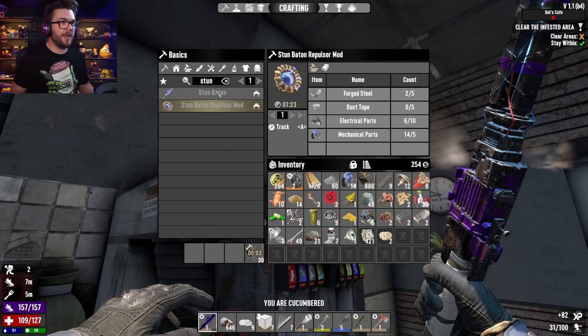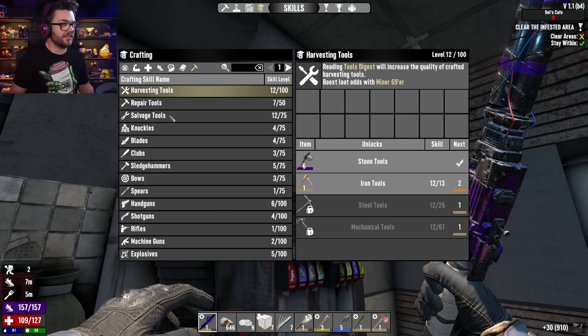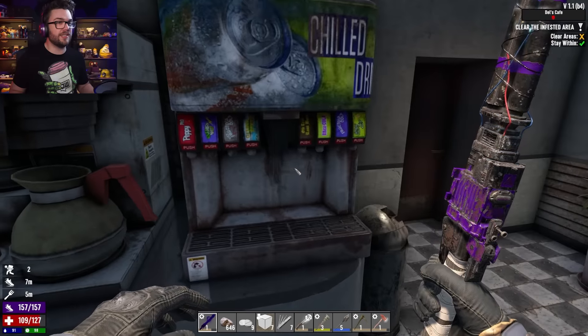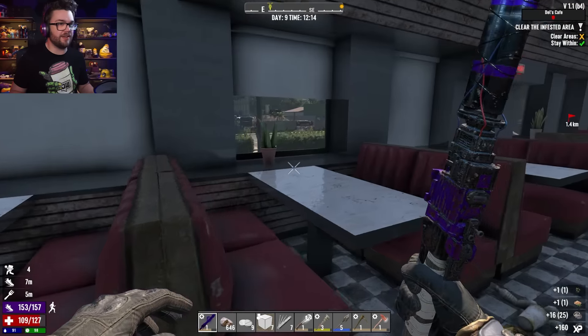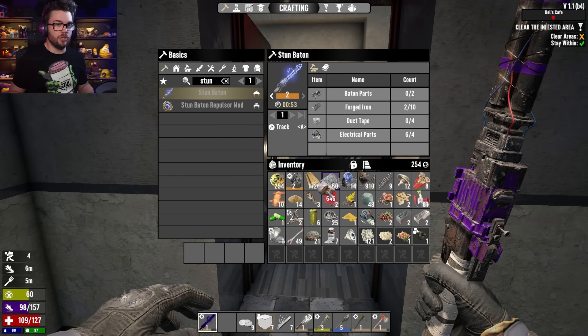When can I make the better stun baton? Still need tier two. How many more books do I need to get - it's Robotics, isn't it? Four more to get tier three. Four more to make a tier three stun baton. That may actually be a pretty good share. It's the final room. I'm not - oh my goodness Josh, you didn't bring your first aid bandages, dickhead?